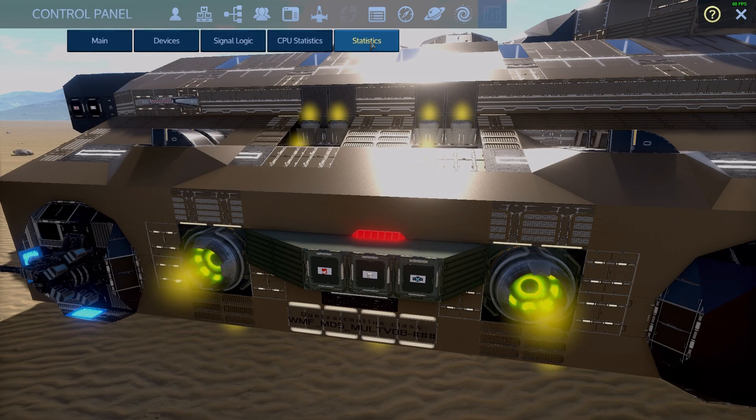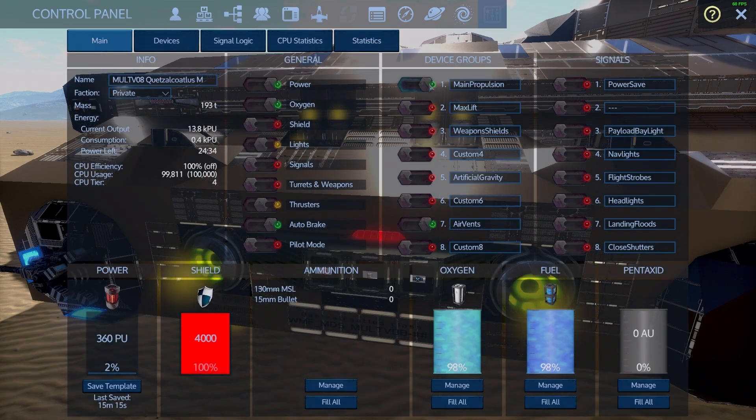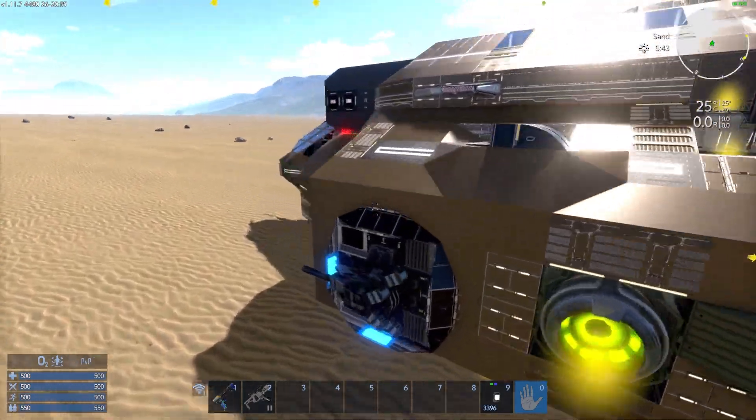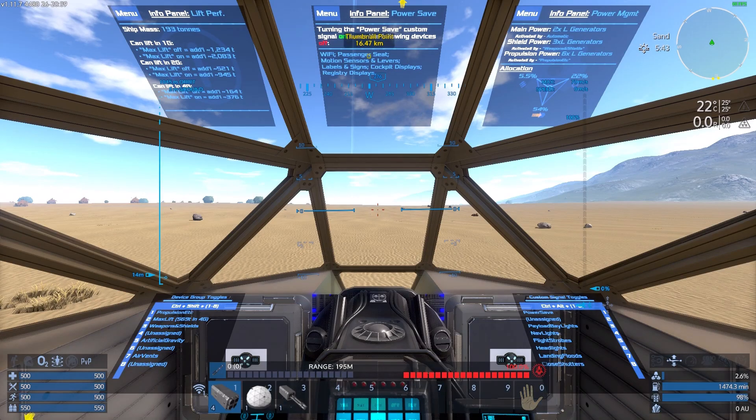With max lift on, the most important stat is that lift thrust increases to 115. This is how she handles — I'll give her a quick test flight, a bit in atmosphere and a bit in space.